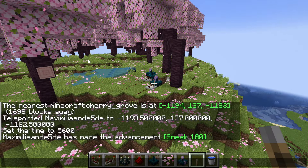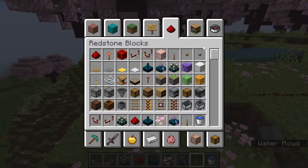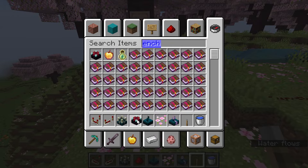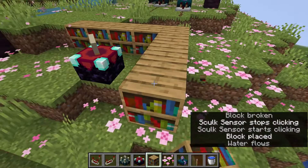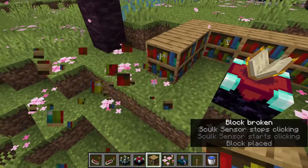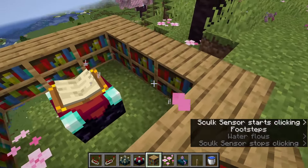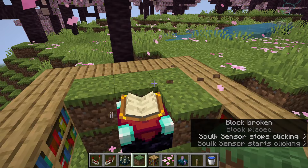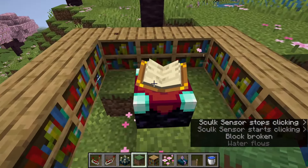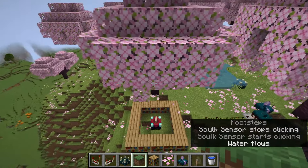Next, replaceable blocks no longer block the connection between enchantment tables and bookshelves. As you know, if you place an enchantment table with bookshelves next to it they upgrade the table and there are particles going between them. Previously, placing any block in between would block the bookshelves, but this no longer happens if you put replaceable — that is, transparent — blocks between the bookshelves and the enchanting table.